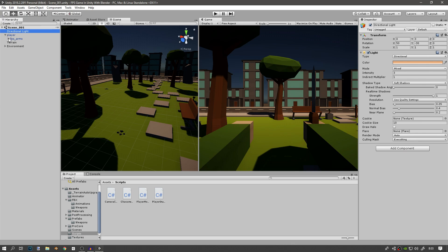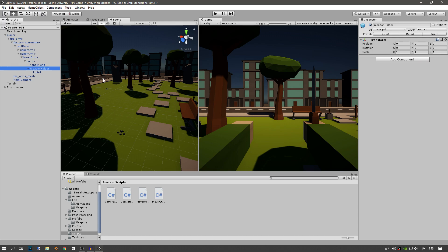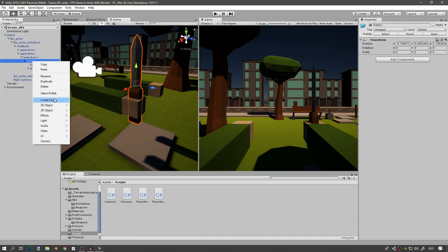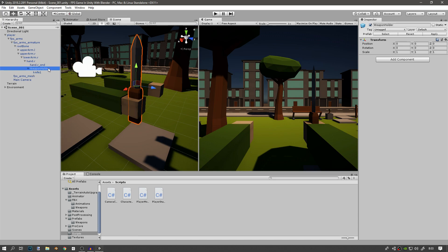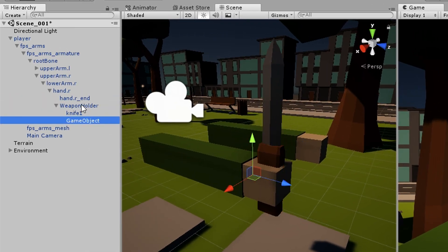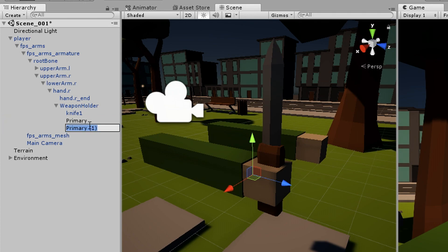In our player we made our weapon holder on our right arm when we were making our knife. So just go to your right hand bone, right click it, create an empty object, and then just rename it to 'weapon holder'. Now in here we'll need a few more empty game objects — three more actually — because we want to have a primary weapon, a secondary weapon, and also a melee weapon. Create a new empty game object under this one and call it 'primary', duplicate it with Ctrl+D, F2 to rename it to 'secondary', and do the same thing and call this one 'melee'.